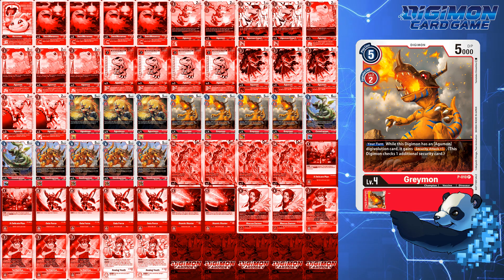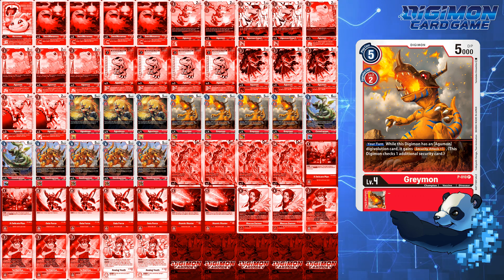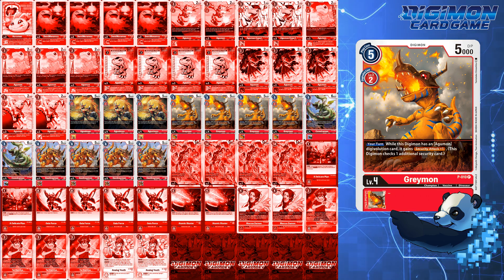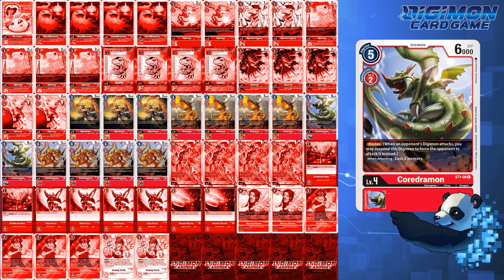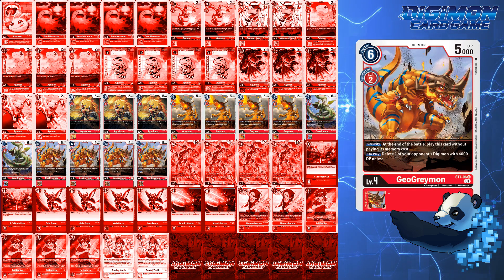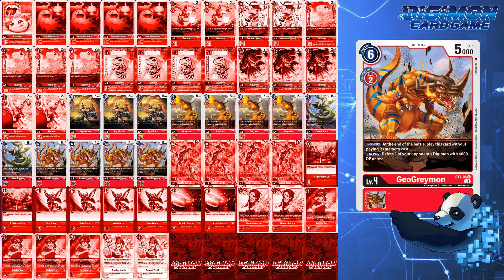P010 Greymon is your primary attacker. With many meta decks in the BT6 and EX1 format heavily favoring fast aggro, a 7-8k DP threshold is a fairly safe check into security. Agumon Bond of Bravery and Gabumon Bond of Friendship are two of the most competitive decks right now, and because of their high rookie counts, can lead to quick and easy checks. As for Cordramon, I'm using blockers over Magnadramon for life support because I don't want to give that much memory to the opponent. Geo Greymon pops out of security and deletes a Digimon with 4k DP or less — a great counter to Bond decks in general.